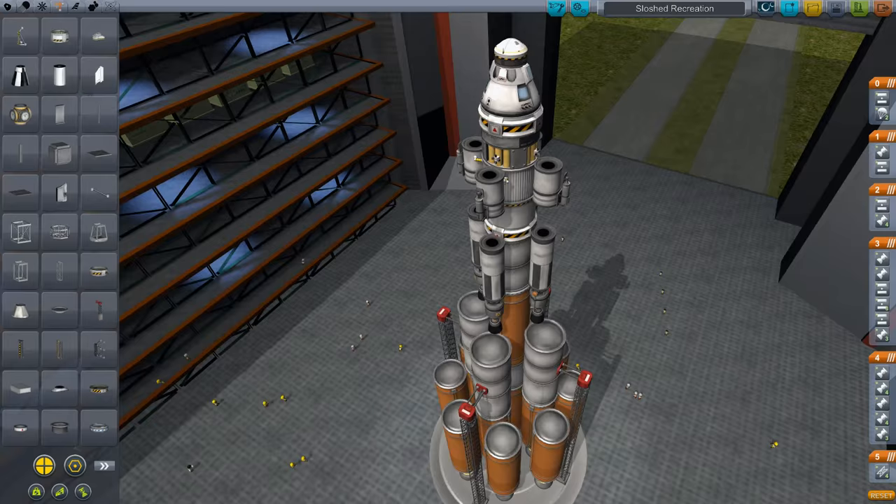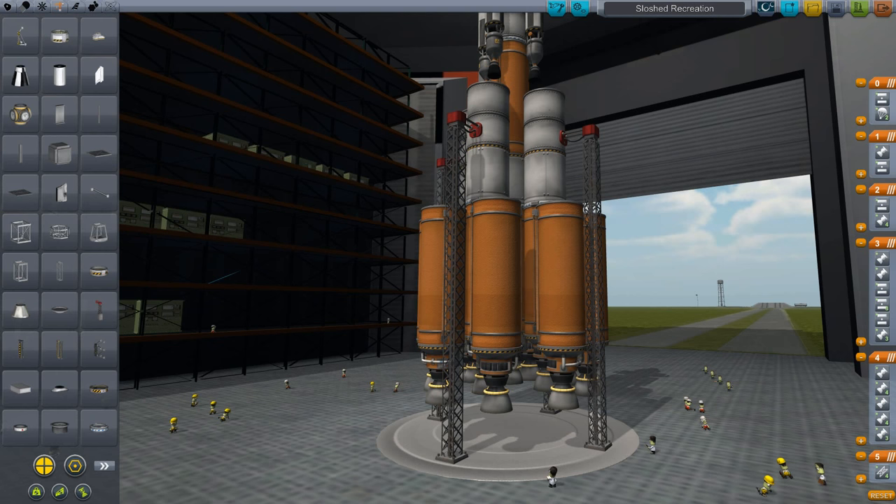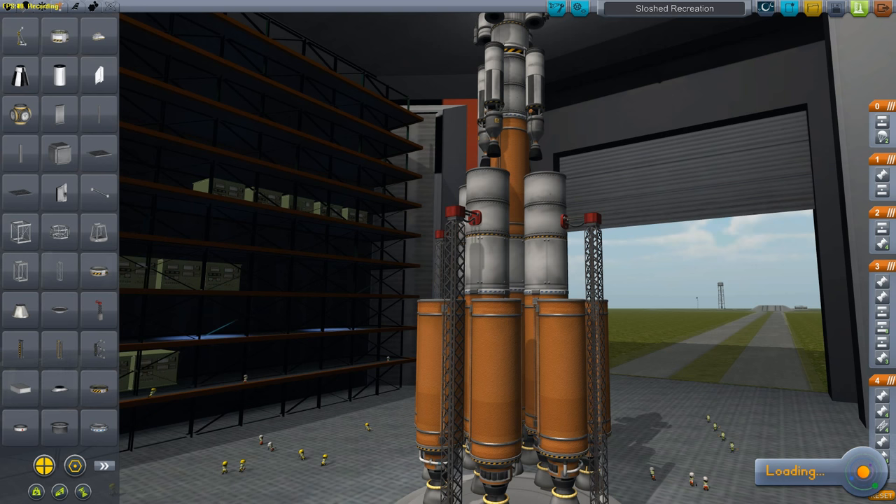Today we're going to un-pimp the rocket! I saw a rocket like this on YouTube — it was a hilarious video of fails. So I tried recreating this off of a visual appearance, and we're gonna see if I can get the stupid thing to fly by fixing it as I go.